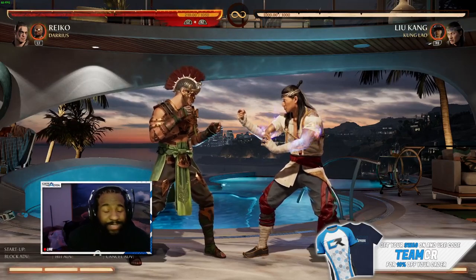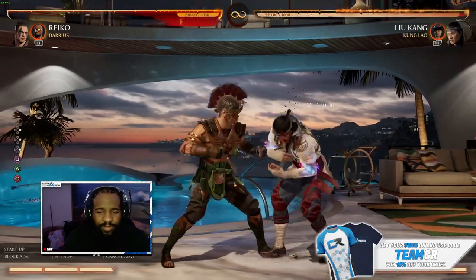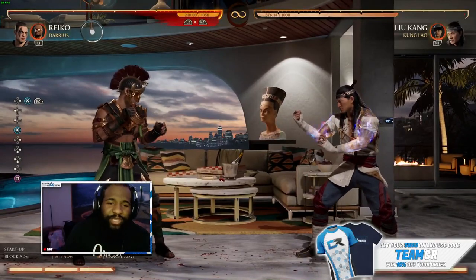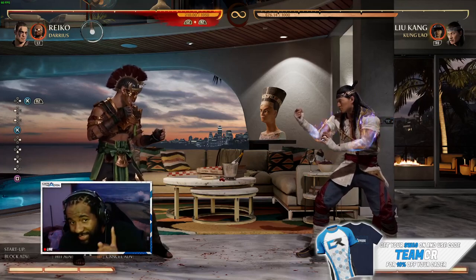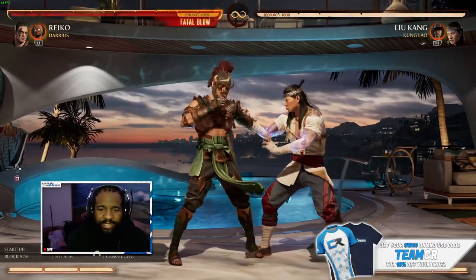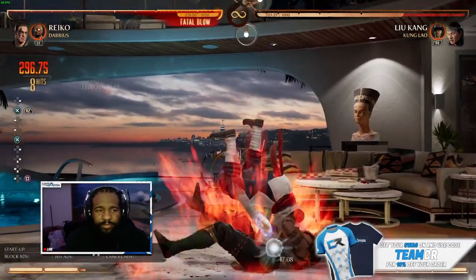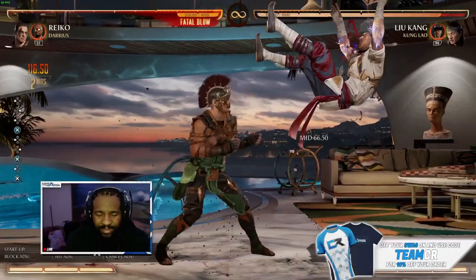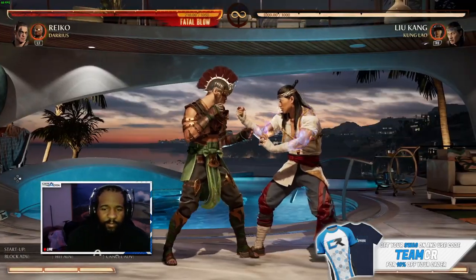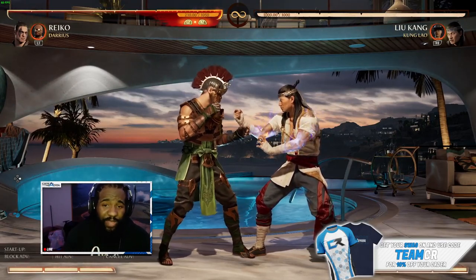For one-two into the combo, you can end with command grab or the tactical takedown — you get some good damage and oki there. Here's another combo that's a bit harder but once you get it down it'll be very easy. The combo starter is one-two-four, one-two-four, knee, down-one, and command grab. You can also end that with tactical takedown for some more oki. You can also start these meter combos off one-two and back three with Darius.